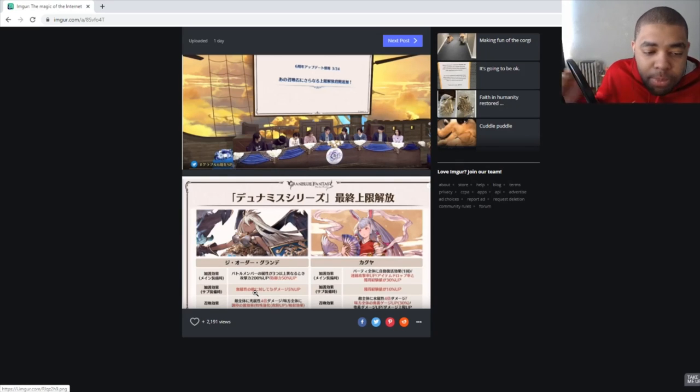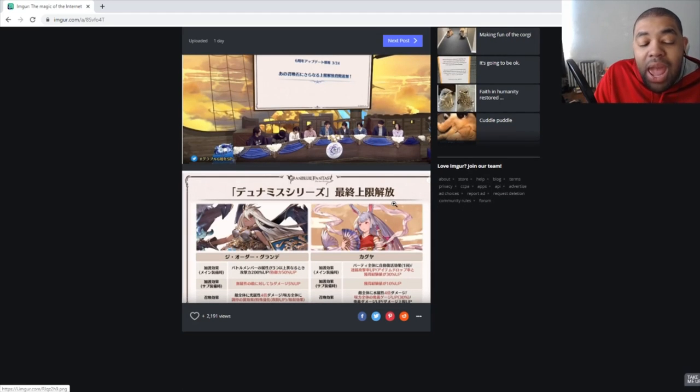Kaguya is getting an XP boost added to her kit — so rest in peace the cat summon's role. Kaguya will now give 30% drop rate and XP boost, making her the number one queen for drop rate and farming. Along with that, she gives a 10% XP boost as a sub-summon, so you always have XP boost if you have Kaguya four-star. Her call also gets a boost to charge attack damage, I think. Pretty nice overall.